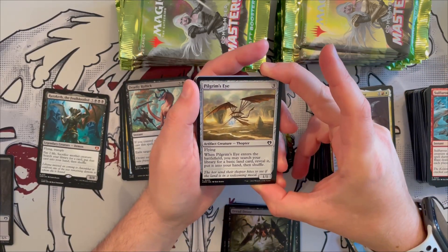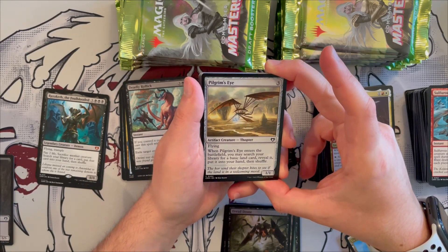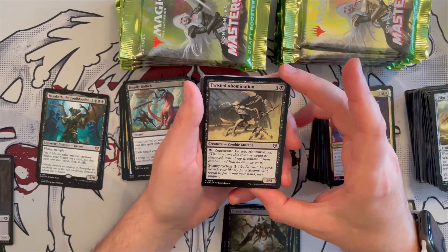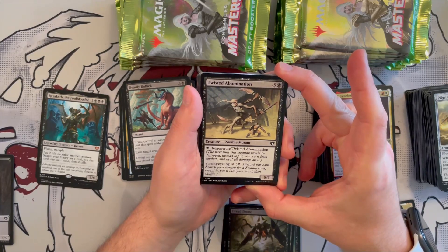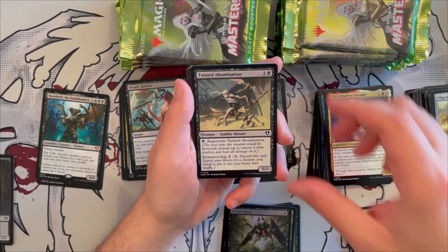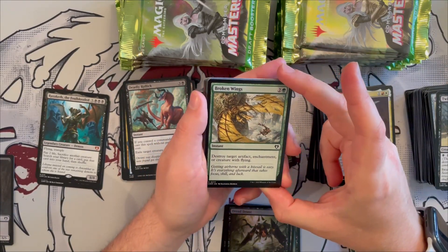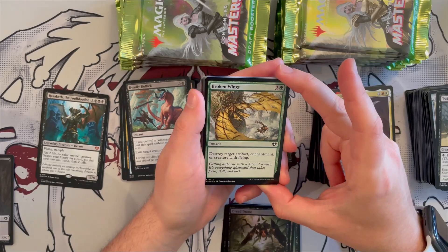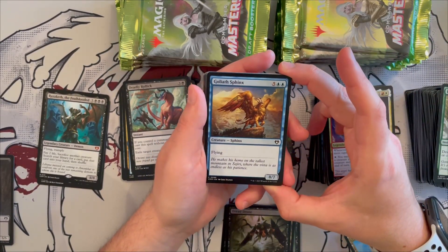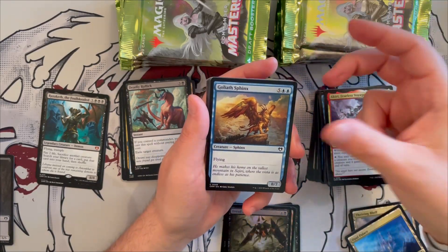Pilgrim's Eye is a 1/1 thopter with flying — when it enters, search your library for a basic land card, reveal it, put it in your hand, then shuffle. Great for ramp and mana fixing. Just an Abomination is a 5/3 that costs five generic and one black — you can regenerate it and it has swamp cycling for two. Really good for reanimator decks. Broken Wings destroys target artifact, enchantment, or creature with flying. Goliath Sphinx is a massive 8/7 that costs seven — just flies, great for the ramp deck.